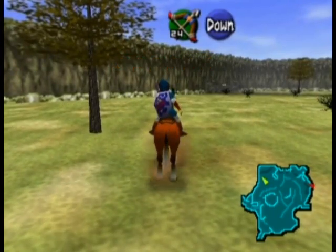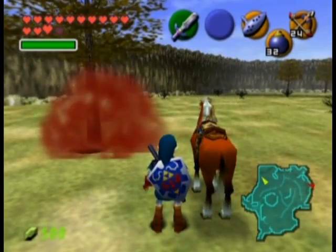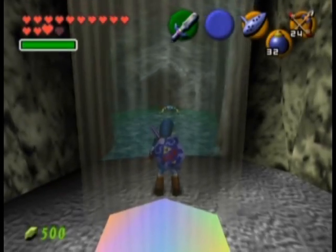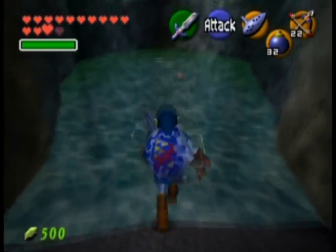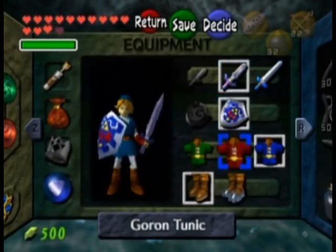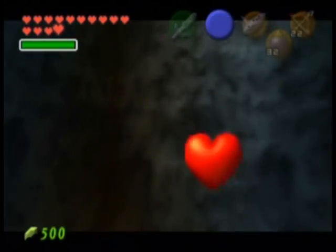You'll be able to see it right away. What you want to do is place a bomb down right by the base of the tree, and a hole will appear — like so. You can drop down into it. You probably don't have to kill that enemy, I just like to because I don't want to be bothered. Once you get into the water, you'll see a heart piece at the bottom. Now that we have the iron boots, we can equip them and sink down to the bottom to grab the heart piece.